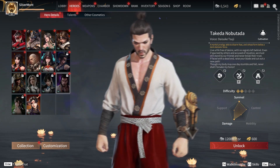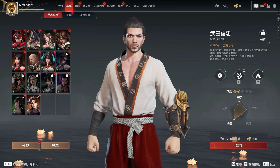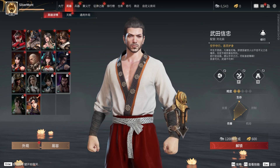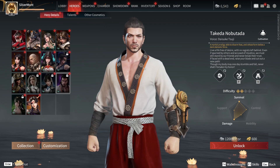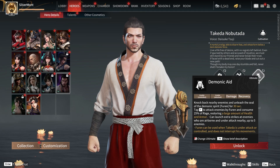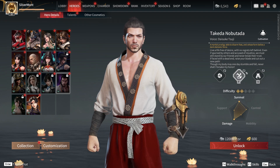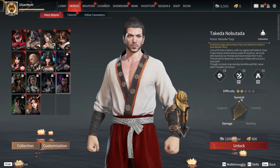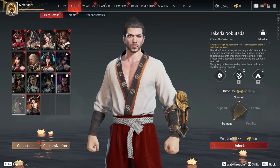Next up we have Takeda Nobutada, absolutely a Japanese-themed character. His Chinese name is Wu Tian Xin Zhong. His ultimate is calling on the powers of a demonic spirit and unleashing it. Parts of him make me think of a berserker character — he has big damage, big survival, a little bit of control, and some self-healing. Very berserker-y.